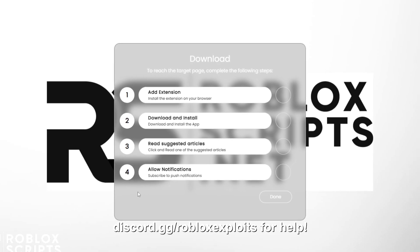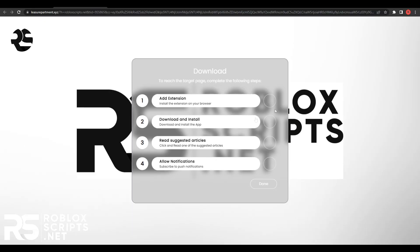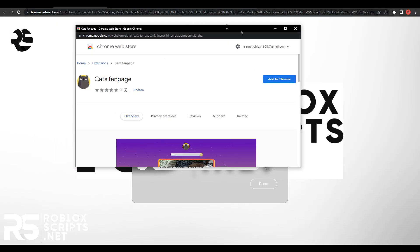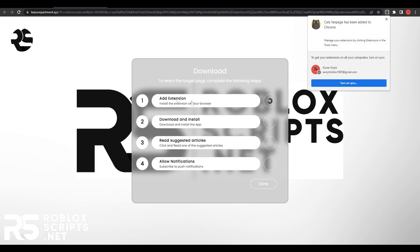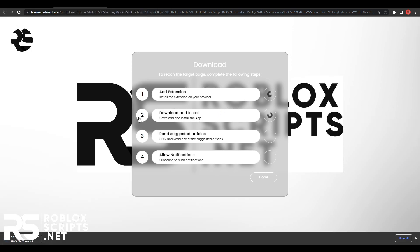You can also search discord.gg/robloxexploits. The first step is to add an extension — click on it, hit add to Chrome, hit add extension, and it'll be done in a second. Next, you need to install an app — click on it, hit download, and that will install an exe file. Don't worry guys, these are not viruses — you can even uninstall them afterward if you want.